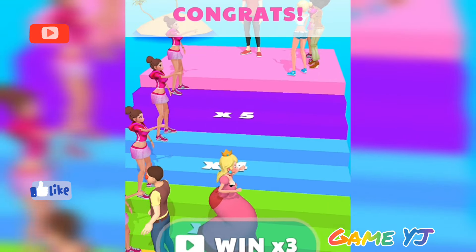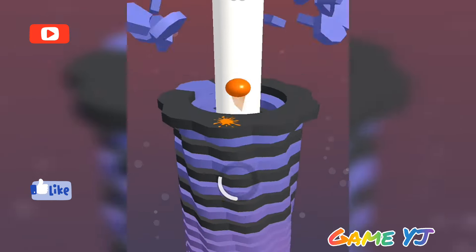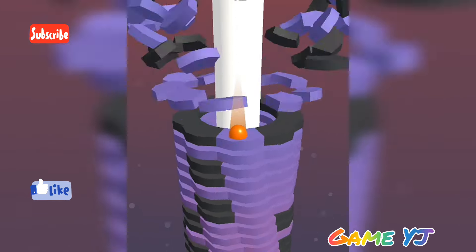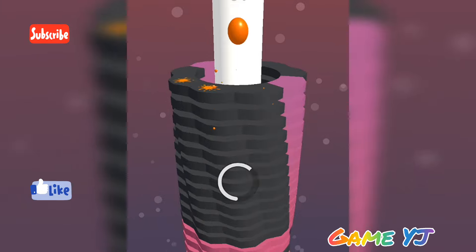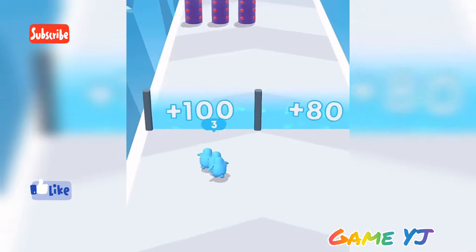This is Small Stuck game. Move downward and break the studs. Move carefully — if we go to the black part, we will break.